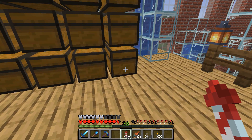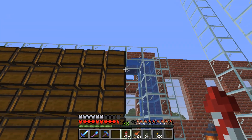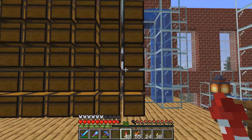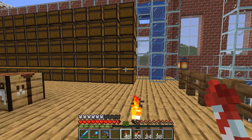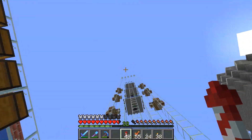Holy crap I have so much iron - it is ridiculous. We're definitely building this tower out of iron blocks because we can. Each row of these is a stack of iron blocks and I have six rows, so that's basically thirty stacks of iron blocks. Holy crap, okay - we've got plenty.